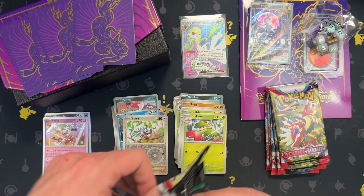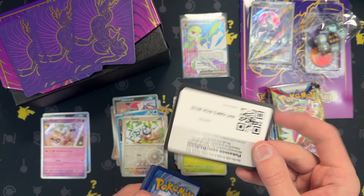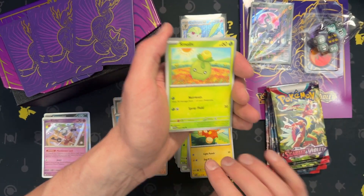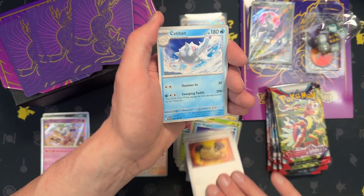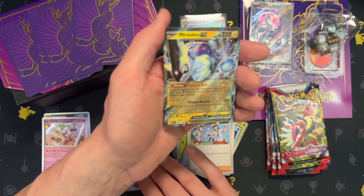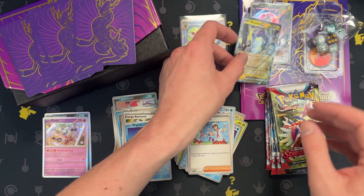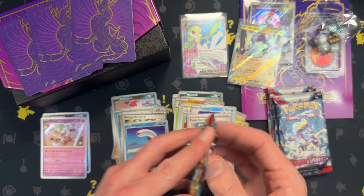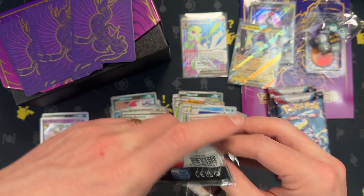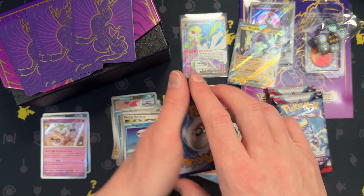So one hit out of 3 packs so far — this makes 4. Have a code card since we got a hit. Palmy, Wiglet, Grunt, Retrieval, Wiglet. Ooh, Maraid EX! I think we've already pulled him, but that's still nice. I've only been getting like 2 hits out of ETBs, and that was the Pokemon Center ones with 11 packs. You should get more than 2 hits out of 11 packs — at least that's my thought.